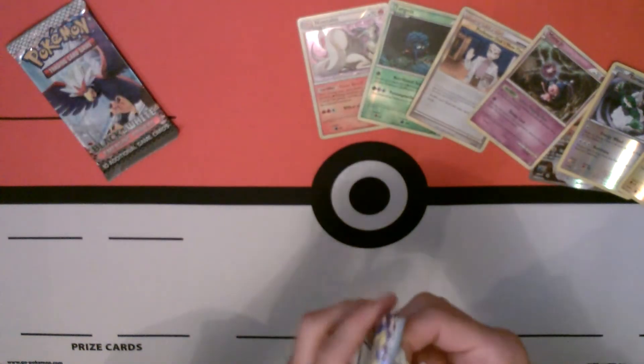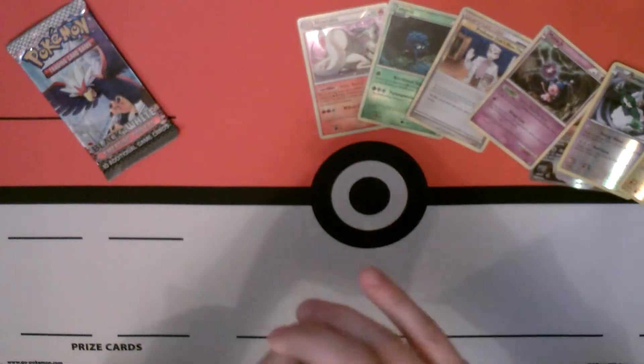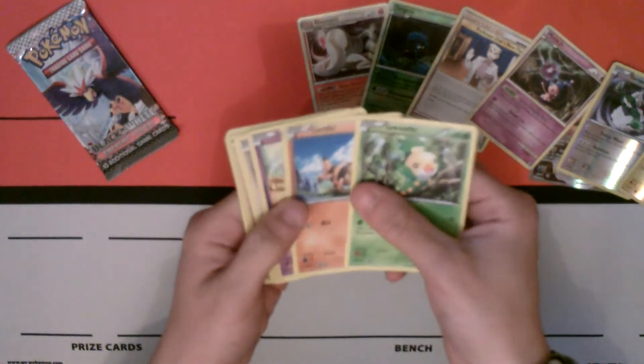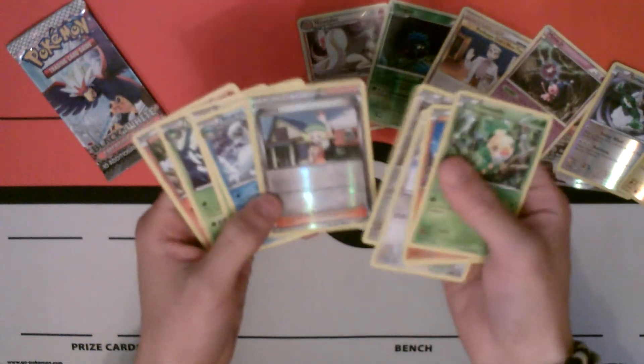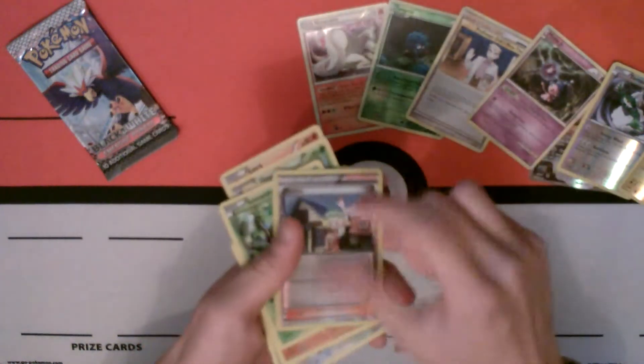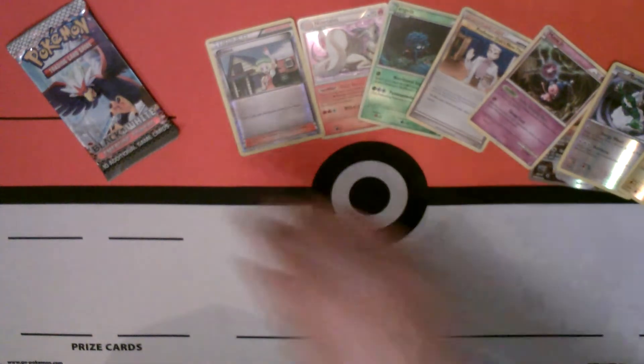My first Emergent Powers pack. Let's take the code out of this one. We have in here — Bianca, that's not too bad, because they're actually starting to become a bit more playable. And some Reverse Holo. I usually collect the Reverse Holos in Trainers and Supporters.